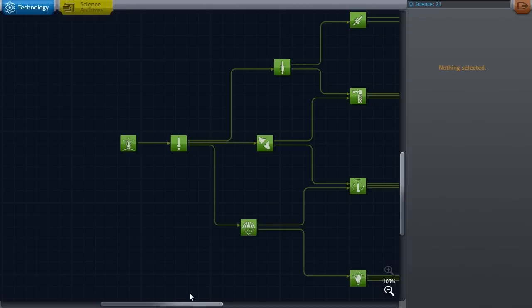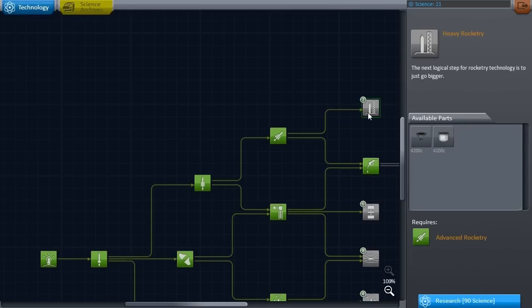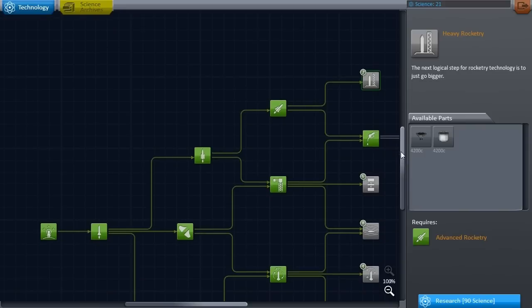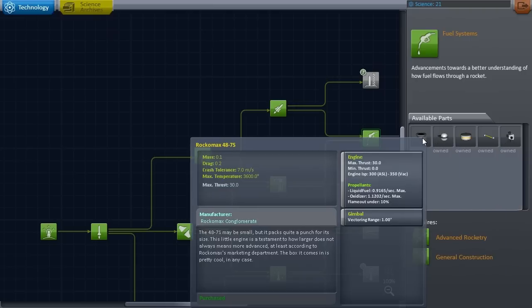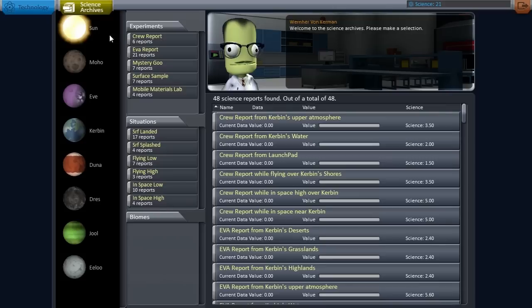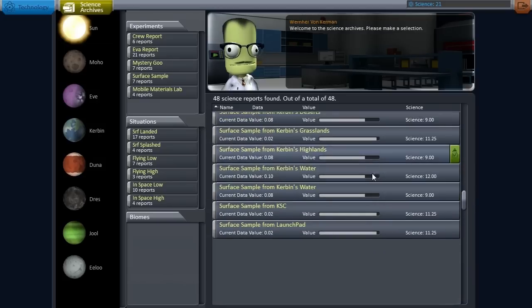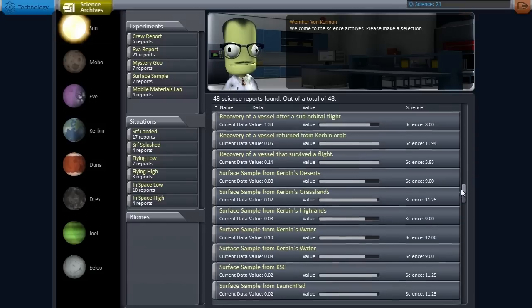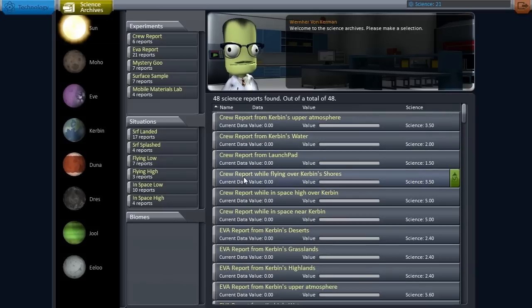Let's check out our science. We have unlocked the first four tiers and we're starting on the fifth tier where each technology node costs 90 science to unlock. We've unlocked the fuel systems which give us the fuel ducts and RCS, plus a small Rockomax engine which might come in handy later. From the science archives we've unlocked quite a bit of the available science on Kerbin.